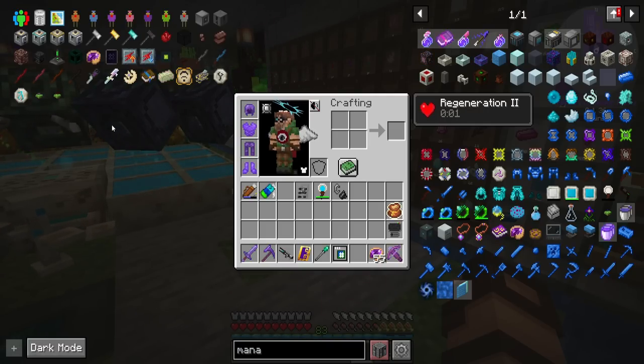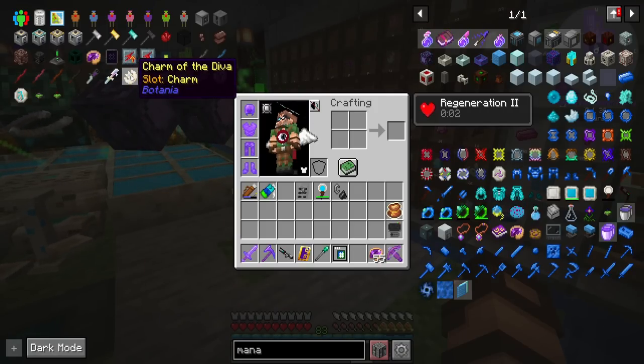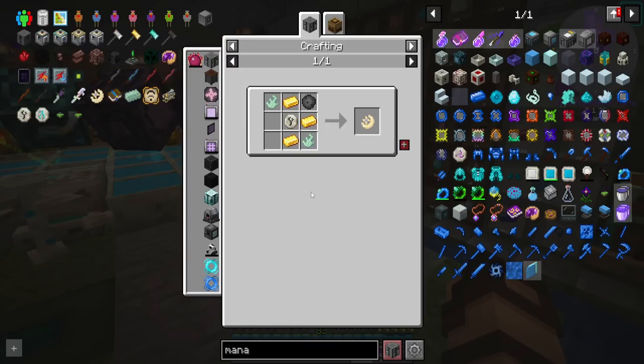I've got my usual techniques for fighting the Guardian of Gaia 2. We're going to be using some incense, some flowers, and some mana. Also, I need a Charm of the Diva — we're going to start with that, because this tends to turn mobs that hit you to start attacking other mobs instead of continuing to attack you. I think this is going to be pretty important. It goes in the Charm slot, so I don't think I have anything in that spot right now.